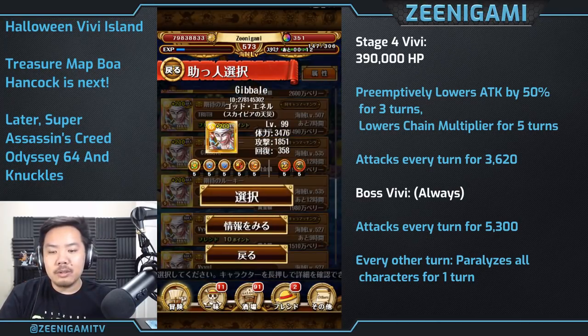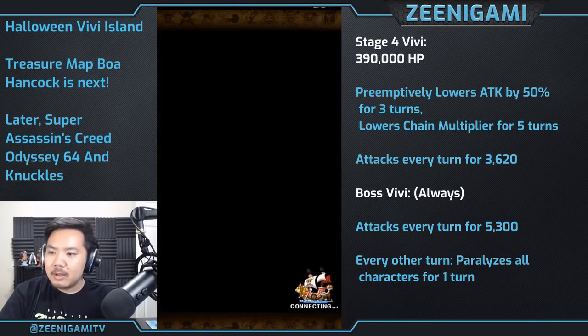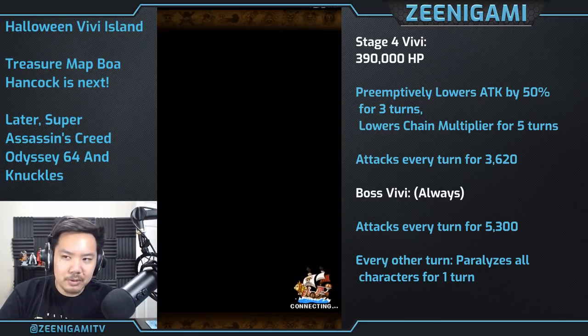You can use a double Neptune team if you want to get extra XP, you can also use double Buggy, but we're going to be using a double Treasure Map and Nell team. The only thing about this double Treasure Map and Nell team is that you'll actually go a little too fast for all your specials to be ready.